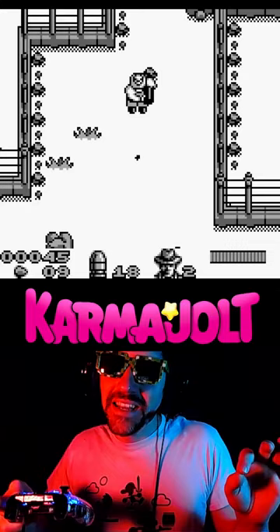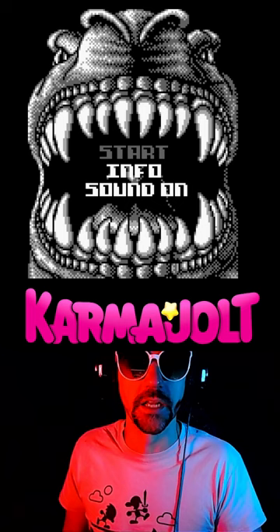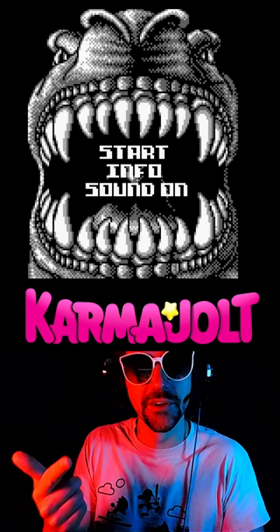It's also got a really simple level select code. When this dinosaur opens his mouth, you're gonna hit up, down, left, up, down, right, select, up, down, left, up, down, right, select. If you did it right, you'll hear a sound effect. Then begin the game, and now during any level, you can hold select and hit start to skip to the next stage.